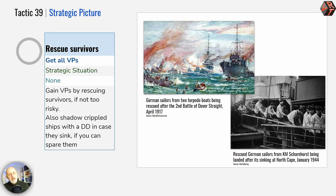Thirdly, rescue survivors. These are free victory points just waiting there to be harvested. In my experience, I've never had a destroyer or a cruiser that's been detached to pick up survivors get into trouble as a consequence. Obviously you need to watch that you don't want your detached ship to suddenly be overwhelmed by the enemy and sunk, but as I say, I've never seen that happen so far.